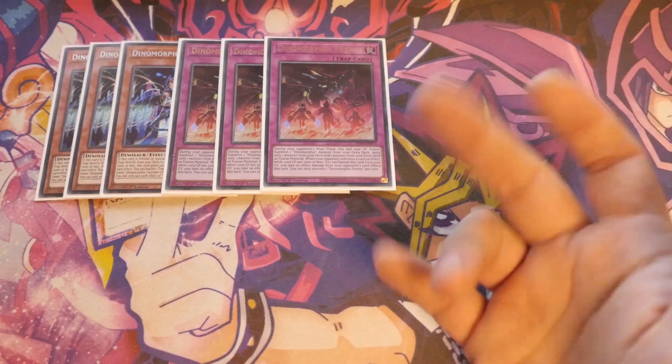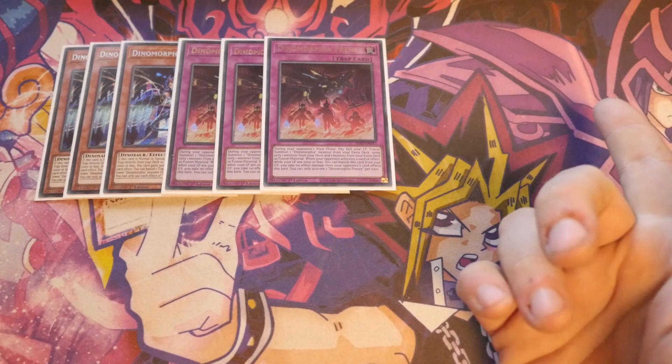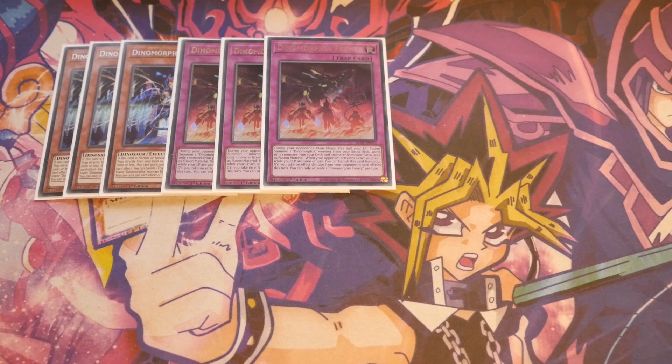Frenzy is insane. During your opponent's main phase, you pay half your life points to Fusion Summon a Dinomorphia monster from your extra deck using one monster from the extra deck and one monster from the deck as Fusion Material. When your opponent activates a card or effect, you can banish this card from the graveyard — you take no effect damage that turn from your opponent's card effects. There is a little loophole with Masquerade, though: that effect doesn't protect you from Masquerade because it's not a burn effect — it's more a mandatory cost. However, playing Stealthburg in the extra deck allows you to bypass that on Dinomorphia cards.